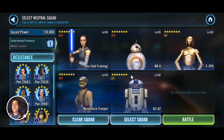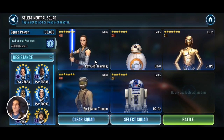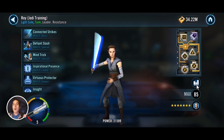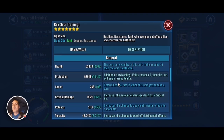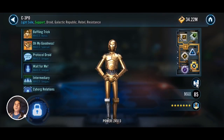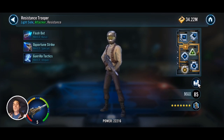I'll be taking in my Rey Jedi Training team here with droids and trooper. I'm feeling quite confident because these guys are gear 12 while mine are relics. Against relic geos I wouldn't recommend this team, but if you're relic and they're gear 12 with nothing crazy in speed, you can give this a go. Rey is at 266 speed, BB-8 is relic 5 at 299.